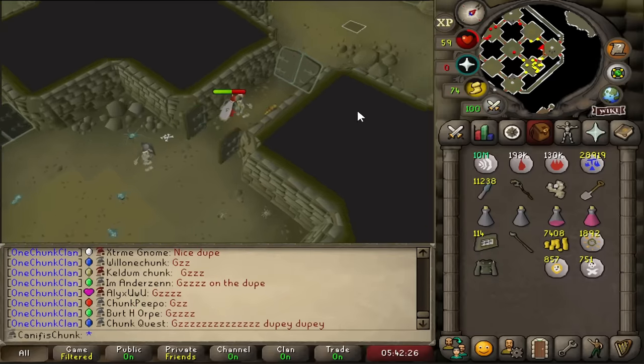Do you think there is a single extreme one-chunk Iron Man with a better stash of runes than this? I mixed up the inventories so that I didn't have to keep banking the Mind, Chaos, and Death runes. Just look at the main four stacks of runes - nearly 200,000 of each. That is madness. I'd be interested to know if anyone in the extreme one-chunk community has more of any of these particular runes - that is just an absolutely monumental set of stacks to look at.